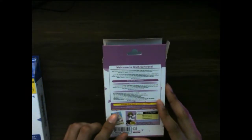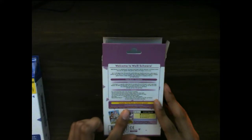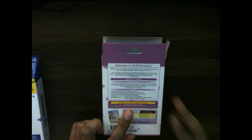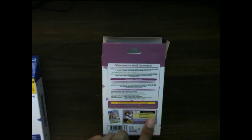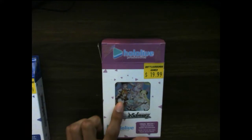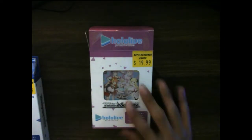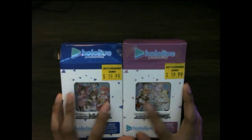For Fourth Gen, I can either get a signed card from Amane Kanata, Kiryu Coco, Tsunomaki Watame, Tokoyami Towa, or Himemori Luna. And I really, really want Kiryu Coco so bad — I love Kiryu Coco. But I would also like one from Watame or Towa. I love all HoloLive members, but I would love Sakura Miko from Zero Gen and Kiryu Coco from Fourth Gen the most.